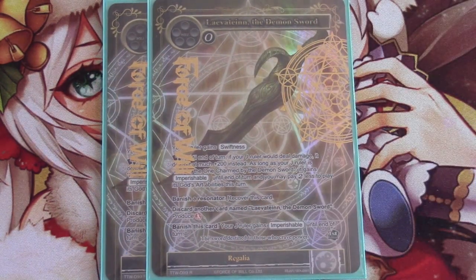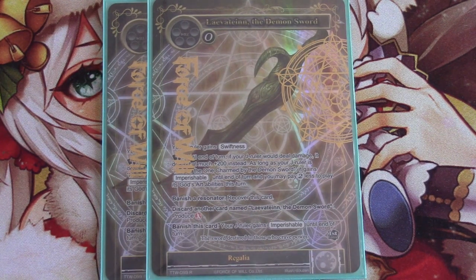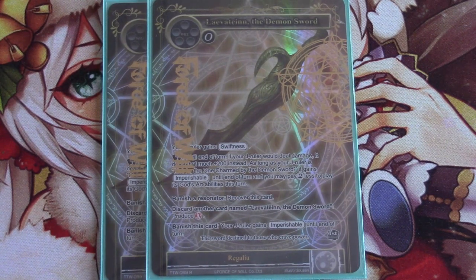Two Demon Sword. Signs of the Future is a very real card, and we have a lot of one drops that clog up our board and can't actually do anything. So in some matchups you just need a way to banish them, and you don't always have Guinevere. This is just another way to hopefully play around Signs of the Future. Again, it gives our ruler swiftness. At magical turn seven when you have six stones, you can flip for two red, play the Demon Sword, have four up for his God Art, and swing for at least 1000 or 1200 damage. It can really just kill your opponent out of nowhere when they thought they were safe.